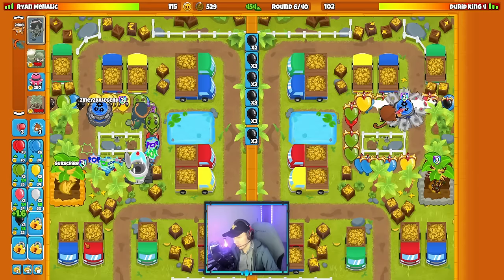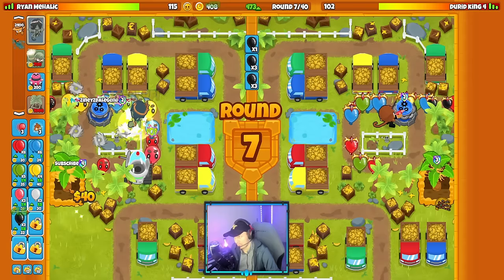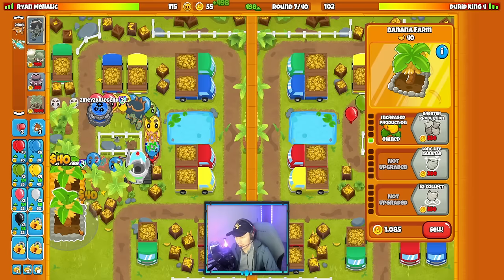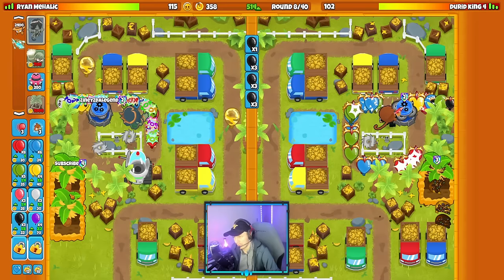I'll remove this obstacle now. The second steal should come around round seven typically. Let's get my farm down. They're stealing from me — upgrade the farm to avoid it. Don't collect the bananas. We avoided a decent portion of the steal — they still got a little bit, but a large portion was avoided. That's good.